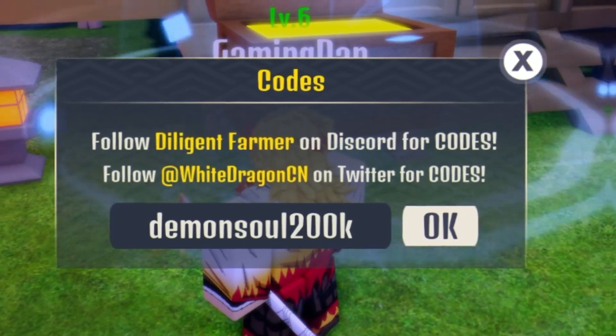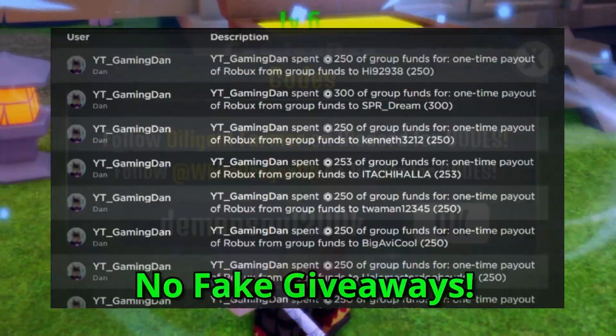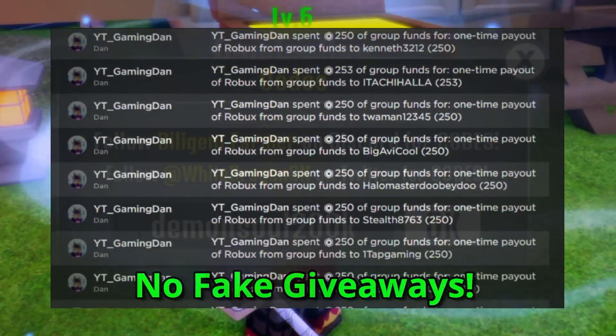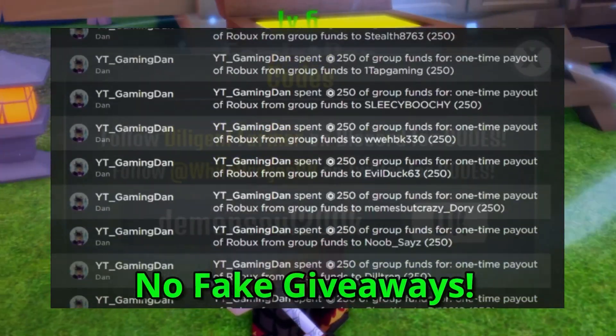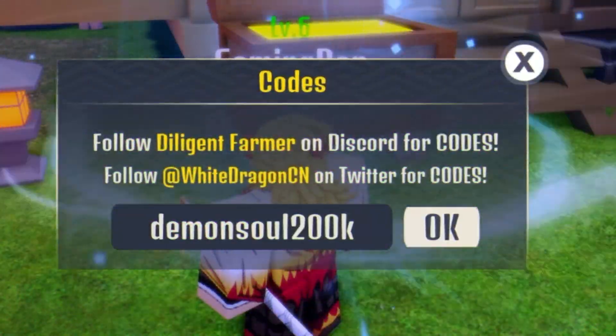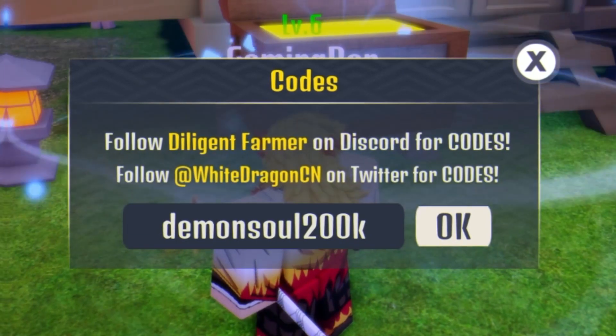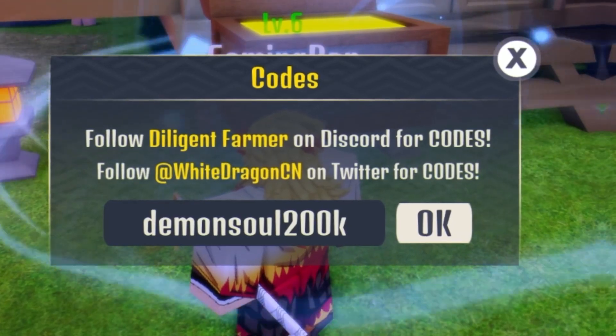Before I get into even more new working codes, if you want to enter my daily Roblox giveaways, you can do so by simply liking this video, then subscribing to the channel. After that, join my Roblox group linked in the description below, and finally comment your Roblox username down below. That's all you need to do — really simple and really easy.